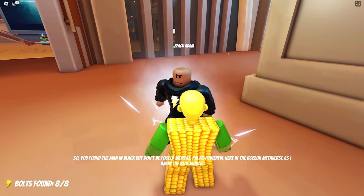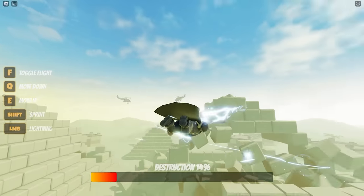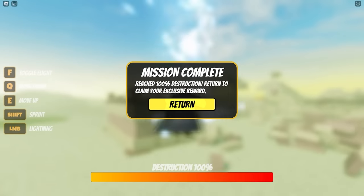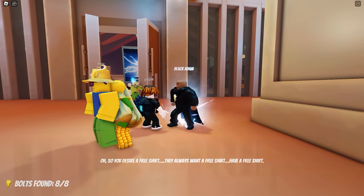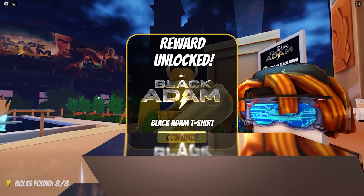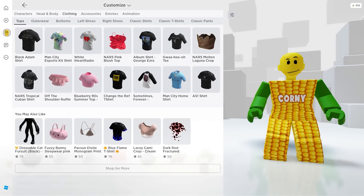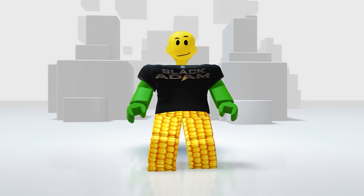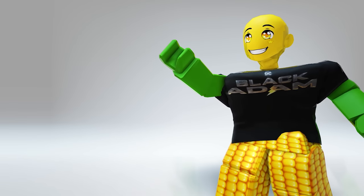Just wait until he's done talking and he will teleport you to another map. From here, all you need to do is destroy those pyramids until you reach 100% destruction. Once you reach 100 you'll be teleported back to Black Adam. Let him finish talking until you unlock the item. In your clothing then the Top — this is nice! All I need is popcorn and I'm ready to watch this movie.